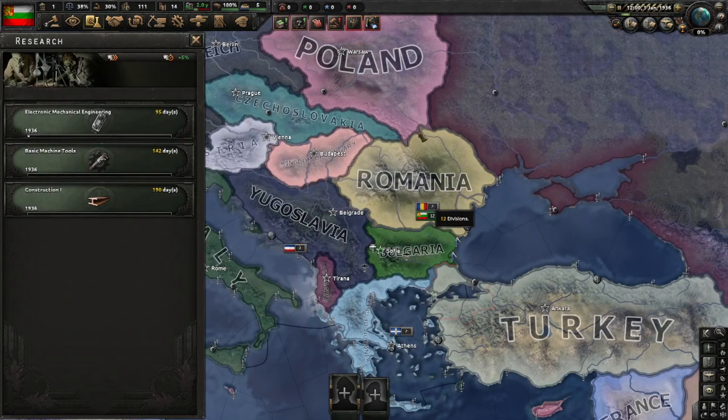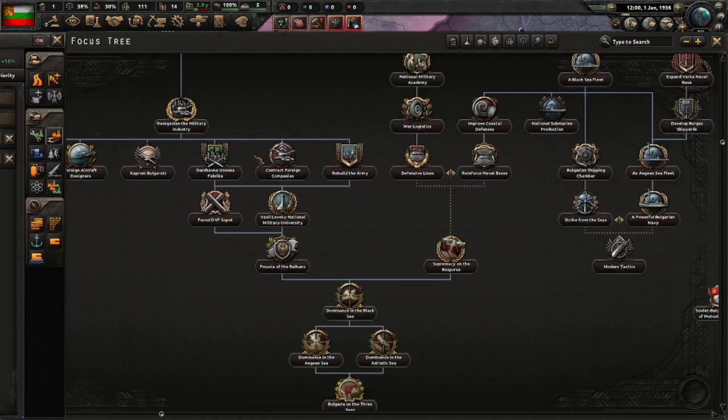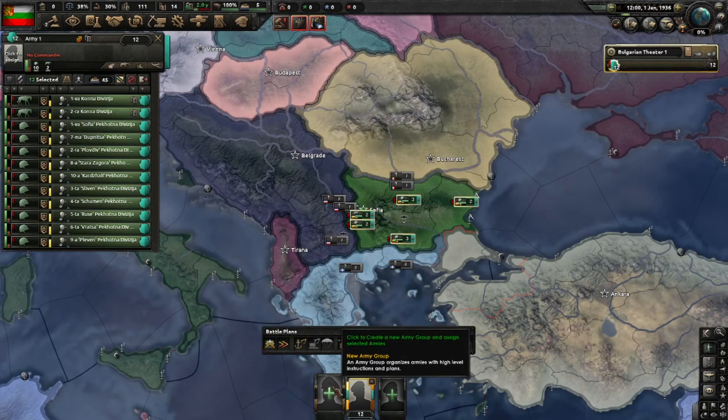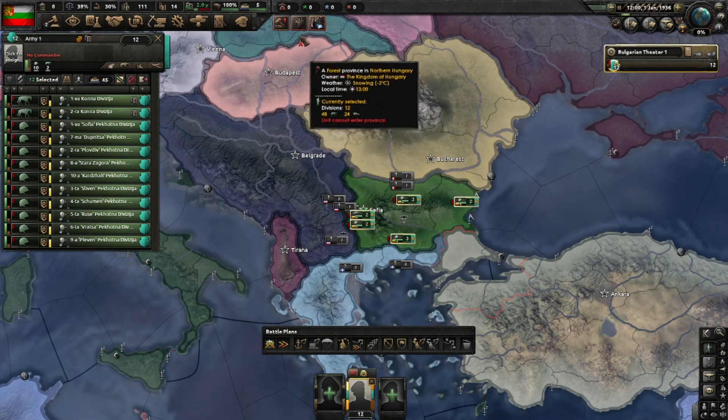Industry-wise we'll start with three civilian factories and begin with the focus 'Power to the Tsar.' We have an army but we can't do anything with these guys yet, so we'll just leave them there. We'll press the exercise button and stop when we have five experience.